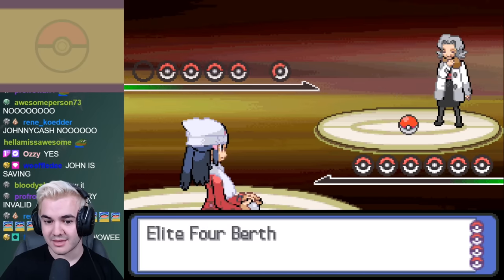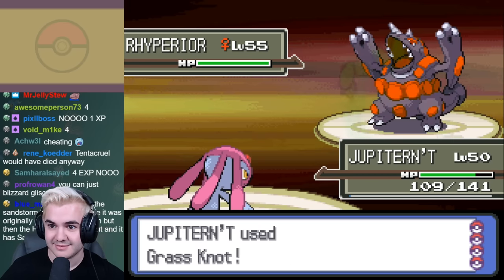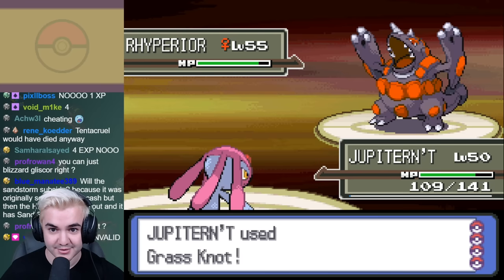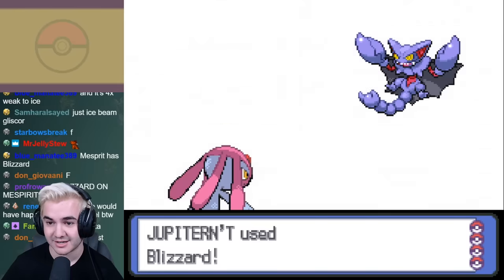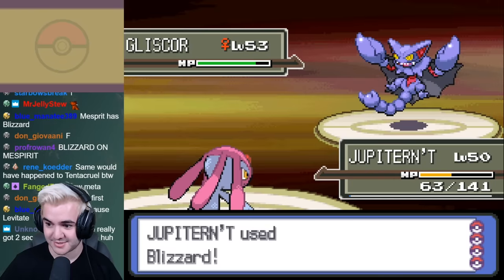Bertha was by far the easiest member of the Elite Four. I gave Mesprit Grass Knot, which nearly one-shot every Pokémon on her team, and for the Pokémon I couldn't cover, Tentacruel and even Graveler were able to make this battle a breeze. There isn't really much to say here except that Gliscor gave me a little trouble at the end, but this battle took a total of five minutes to do.